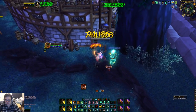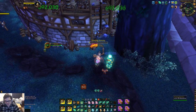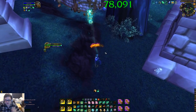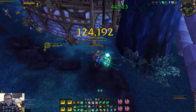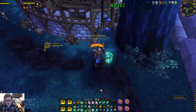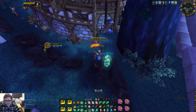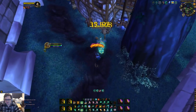With Manatee still active, press Way of the Crane, then Trinket, Rising Sun Kick, Blackout Kick. If no reset, do two Tiger Palms, Blackout Kick. If no reset again, Tiger Palm, Tiger Palm, Tiger Palm, Rising Sun Kick, Blackout Kick — and then you get the reset, Rising Sun Kick. The priority is: use Tiger Palm to generate stacks of Teachings of the Monastery, use Blackout Kick at two or three stacks, use Rising Sun Kick and Blackout Kick, and if it resets — Rising Sun Kick again. If not, Tiger Palm and repeat.